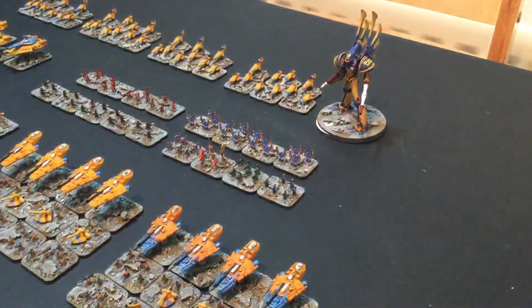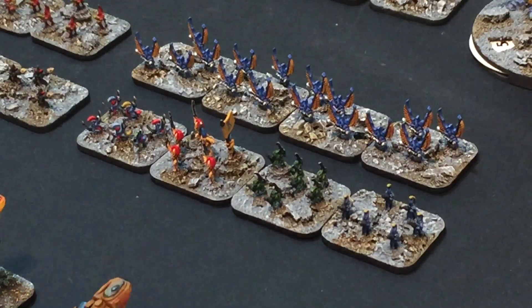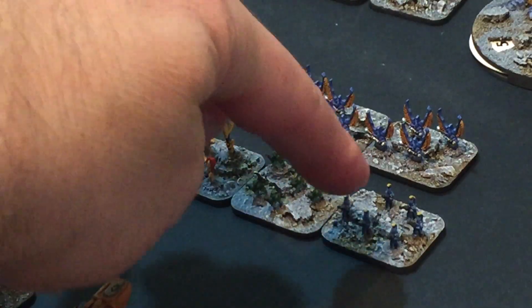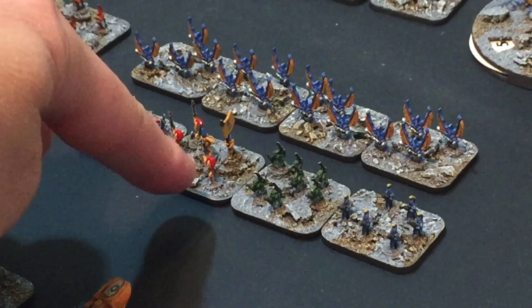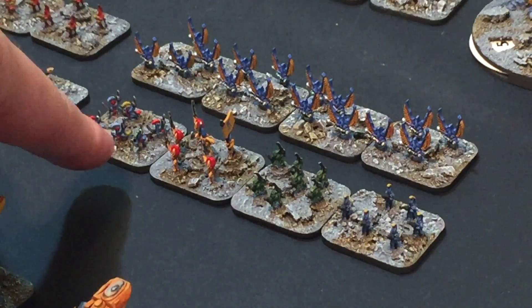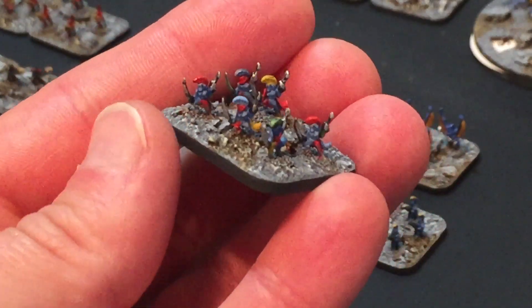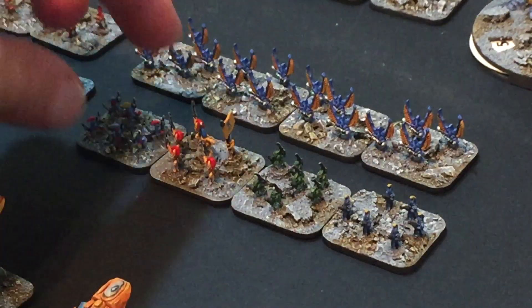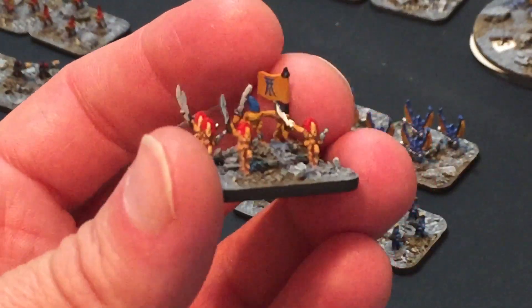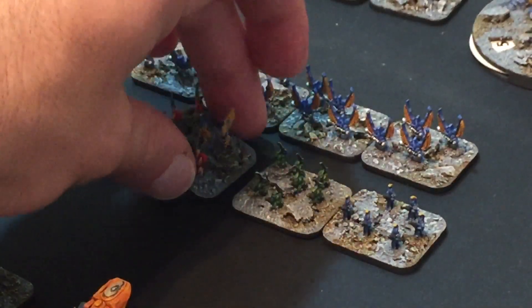Behind them we've got the Aspect Warriors - apologies for the shaky camera. These are all mixed: we've got Dire Avengers, Striking Scorpions, Howling Banshees, and then Harlequins, which I just use as more Howling Banshees. Little 6mm ones. This unit's got the Autarch on, just to make him stand out, with a standard bearer as well.